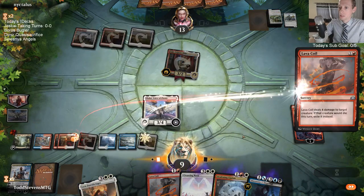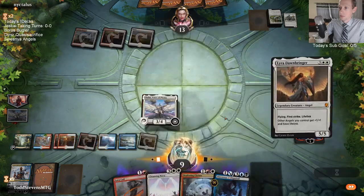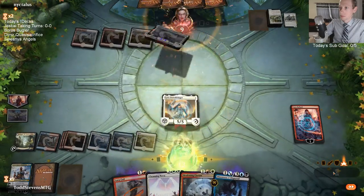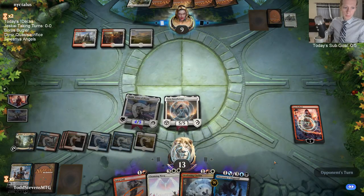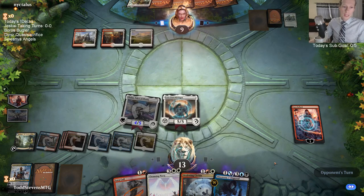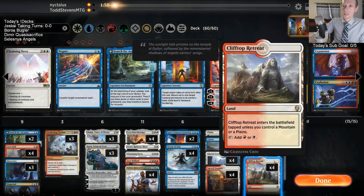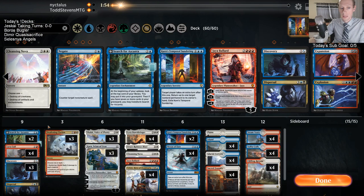Go ahead and coil this thing. Play Lyra Dawnbringer - and that should be game. Things with Indestructible will not die to Cleansing Nova. Cleansing Nova does destroy, so if something's Indestructible, it will not die to Cleansing Nova.